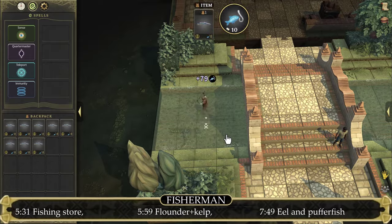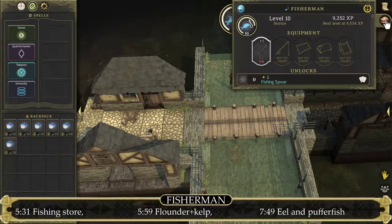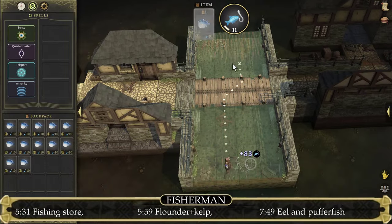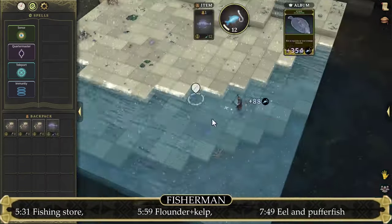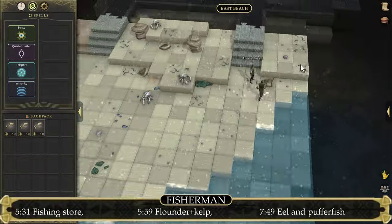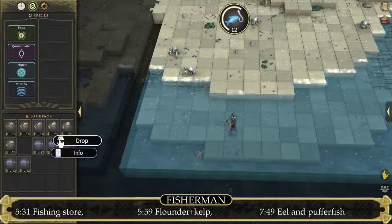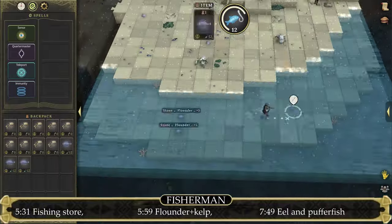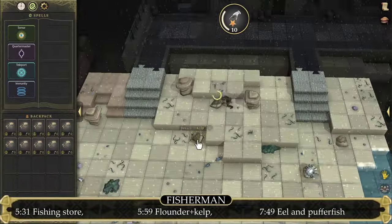From level 2 to level 4, catch some lesser eels, and once your inventory is full, sell them to the fishmonger. Then from level 4 to level 6, catch some pufferfish — also right next to the fishmonger. Once your fisherman profession has reached level 6, move back to East Beach and catch some flounders for the next two levels. At level 8 it's back to the eels, and at level 10 back to the pufferfish. Sell the eels and the pufferfish, and just power-fish the flounders and drop them. That concludes the profession of fisherman.